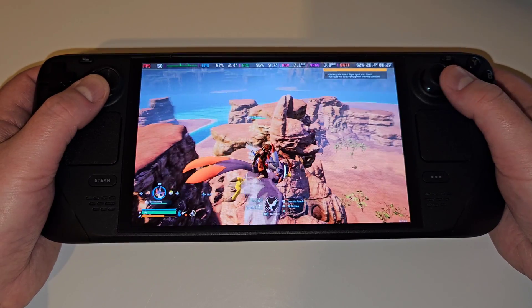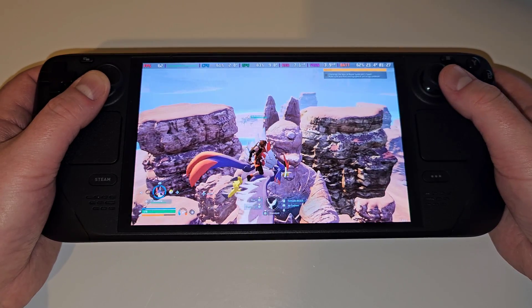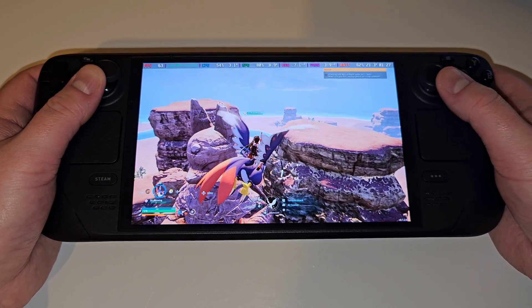Today we'll be learning how to mod FSR3 frame generation into Palworld on the Steam Deck, so we can obtain a higher frame rate and increase performance, as opposed to the default 30-40 fps settings currently available in Early Access.